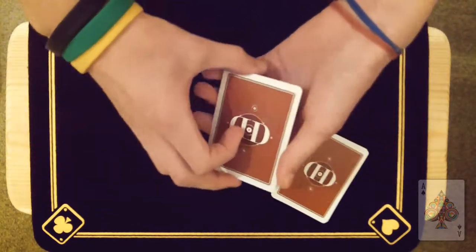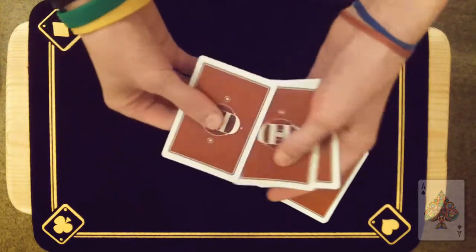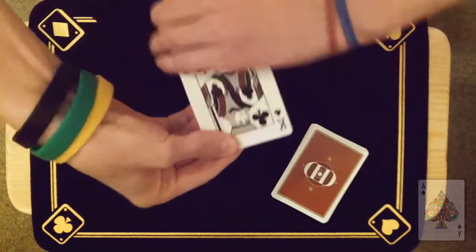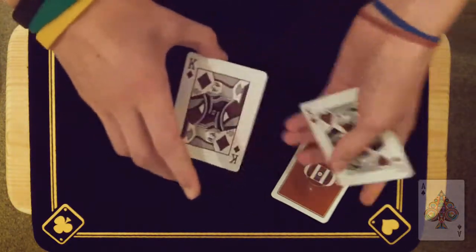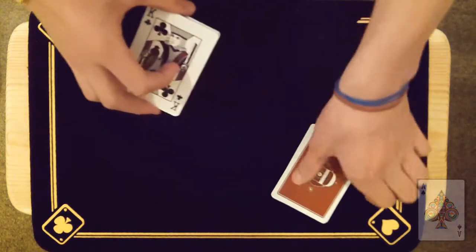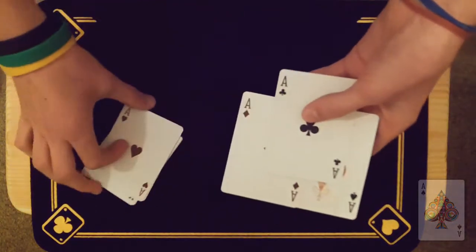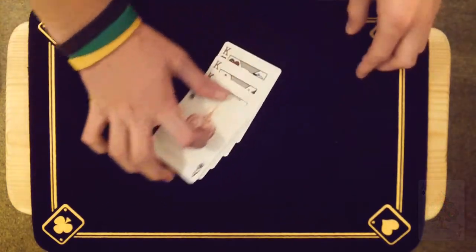Now, many scientific theories are proven wrong, so why isn't a magician's theory? Well, what if it was? Let's say the lighter cards were actually more difficult to manipulate. Well, a magician wouldn't have to worry, because he would have already been using the four heavier cards — in this case the four kings — the whole time. But if the kings are over here, then over here on the table, what could they be? Of course, they must be the four aces. Hearts, diamonds, clubs, and the ace of spades.